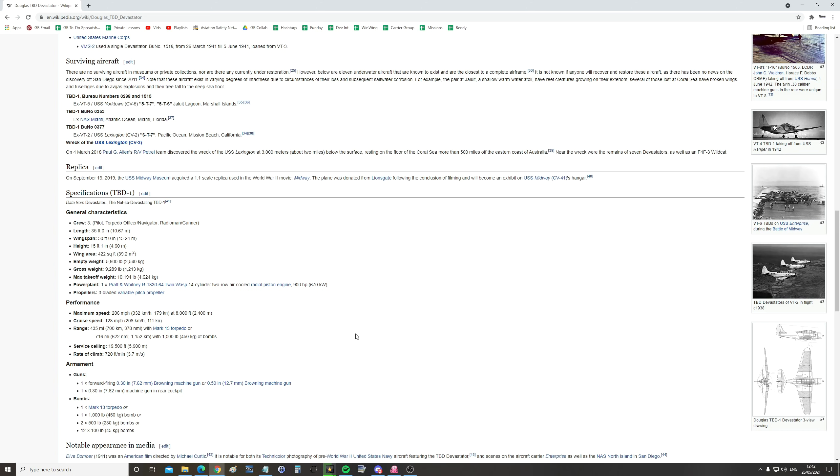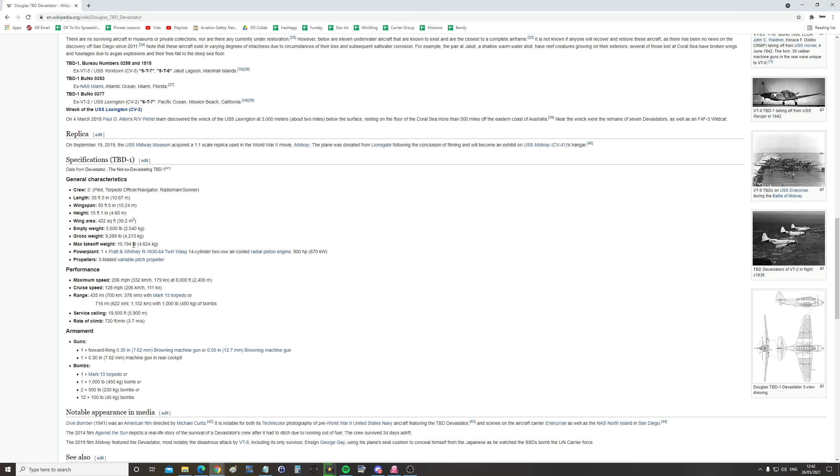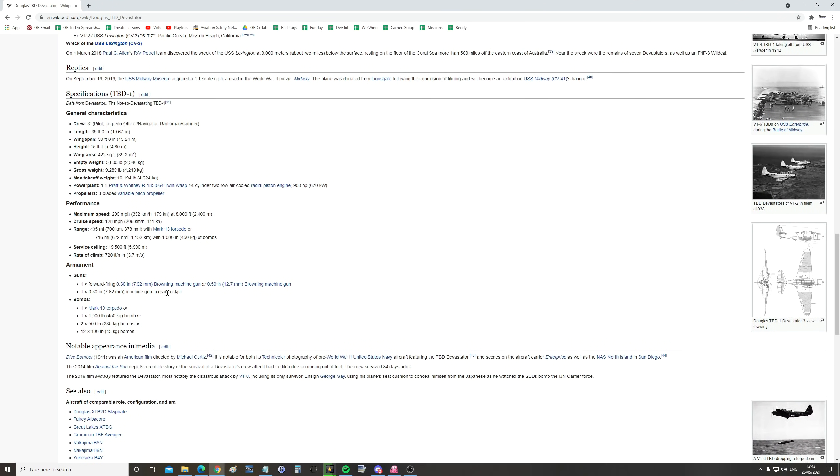A quick look at the statistics and some of the reasons why it was hopelessly outclassed. It had a crew of three — a pilot, a torpedo officer/navigator, and a radioman/gunner. Max takeoff weight of 4.6 tons, with a radial Twin Wasp of up to 900 horsepower, which could only make a maximum speed of 206 miles per hour — less than 180 knots — at optimal altitude. Cruise speed was a dismal 130 miles per hour or less, with a service ceiling of less than 20,000 feet. Armament was pretty lightweight, and it could carry a Mark 13 torpedo or one of several combinations of bombs.